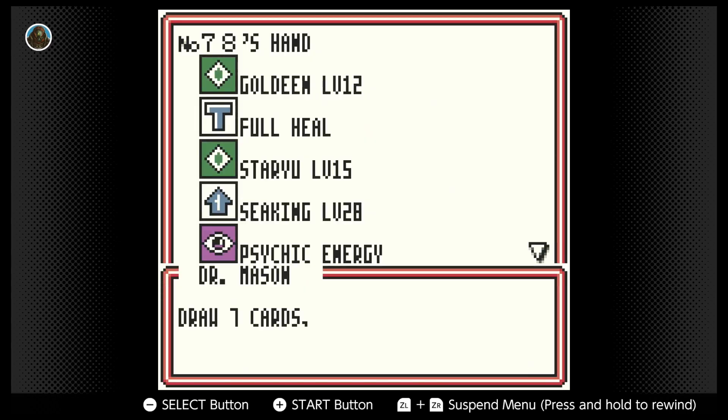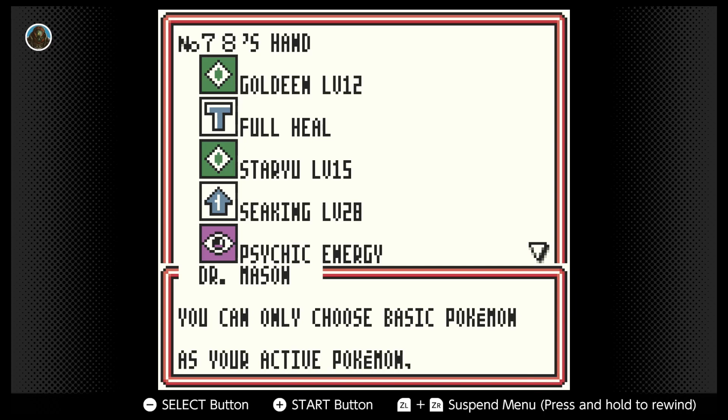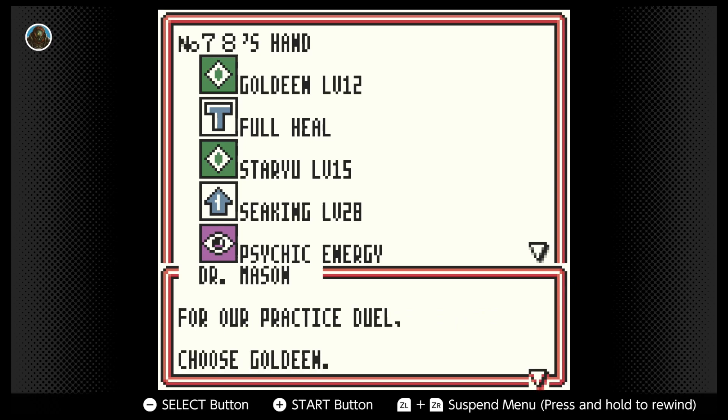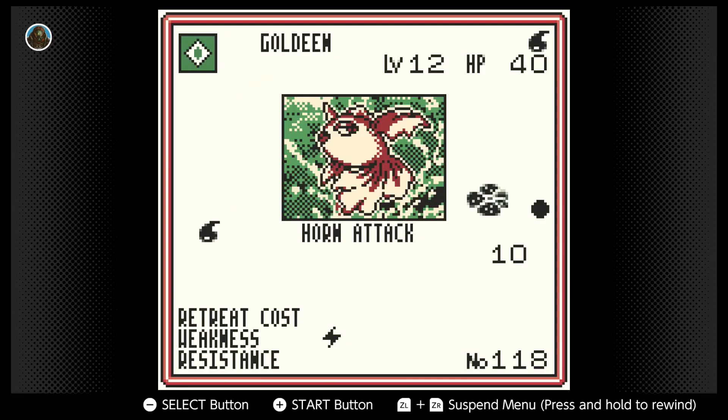Basic Pokemon — you only choose basic Pokemon as your active. Choose either Goldeen or Staryu. I think that's the basic one, right? The green stuff? Both water types. I guess I gotta do what he says. Look at that pixel art — it's actually really good, it just threw me off because it's the first time I've seen it. More an attack, water — what is this, 10? Is that the amount of damage I do? Retreat cost zero, weakness thunder, resistance zero, level 12, HP 40.